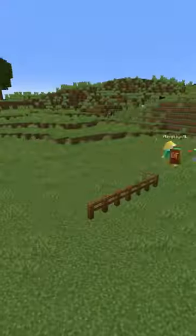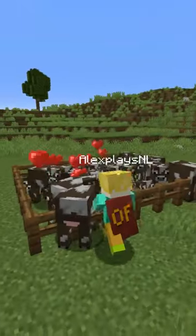Two, food farm. You must have food in hardcore — it's key to survival. You can build whatever this is, or you can just make a pen and put some cows in to breed.